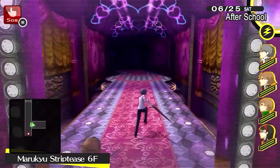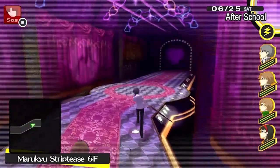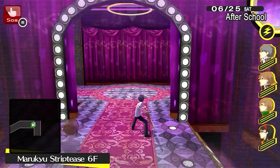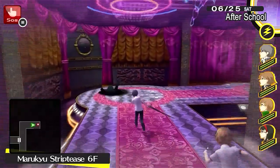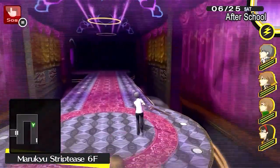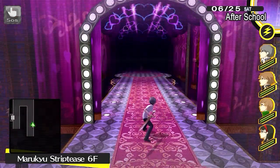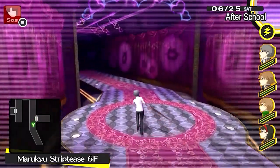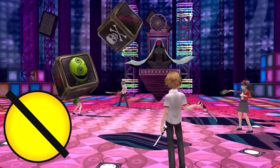I brought Yosuke in at this point because Kanji had gone a level above him. Kanji is supposed to be the replacement for Chie — he's of the same type basically. He's a big physical hitter like Chie and has one elemental attack like her.